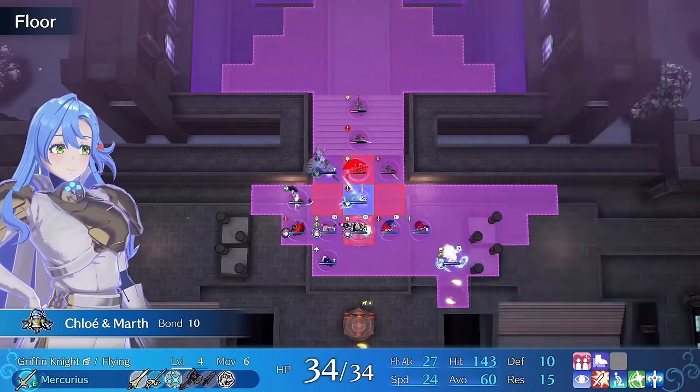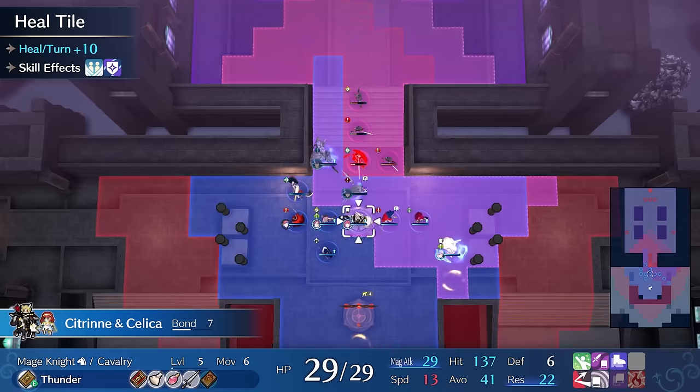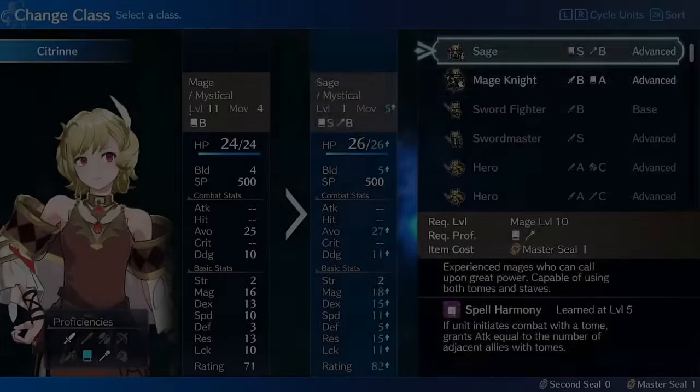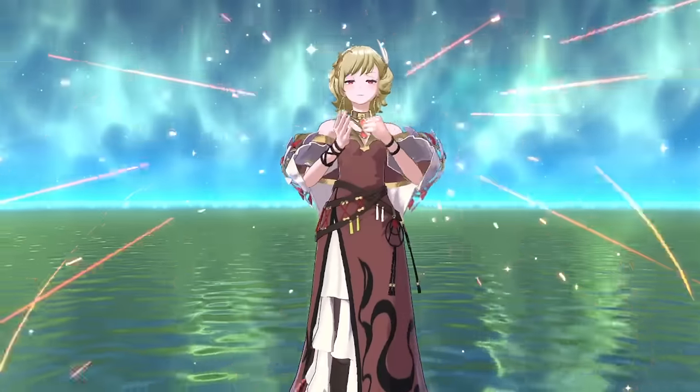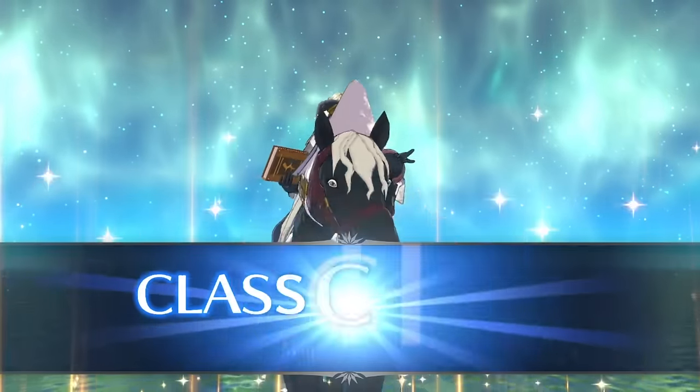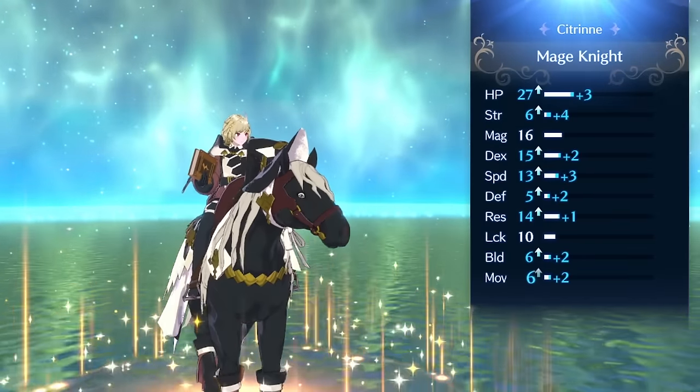So hopefully that was convincing on why you might want to promote Citrine. Let's talk about her two promotion options. We're going to start by talking about Mage Knight. If you want Citrine to start doubling and use her as a primary magical combat unit, Mage Knight is a very good route for her. It immediately gives her plus three speed, which combined with a hero's ring and a meal will get her doubling over half the enemies in the next couple maps after her join.